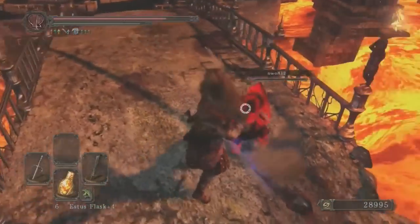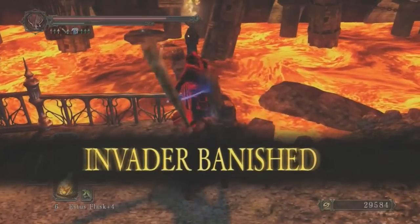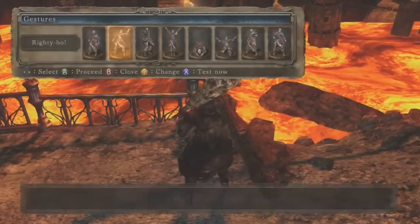He gets a nice parry with the dagger, but instead of performing a riposte he then pulls out a second club and just pounds him into the floor. That's what you call style. Alright, let's look at number 7.